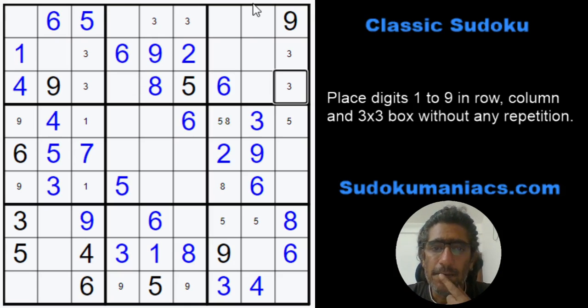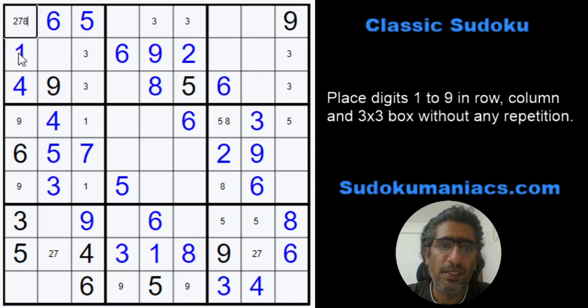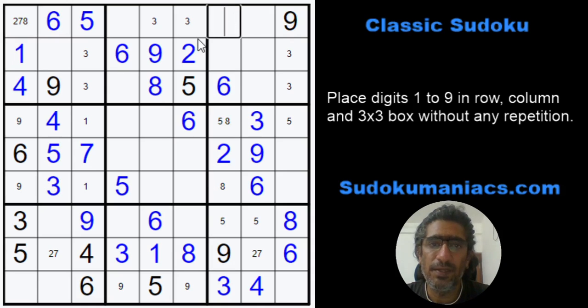Let's look at row 1. Before we do that, let's put in this pencil mark of 2 and 7. What can I have here? 2, 7, and 8 — 1 and 2 are not possible, so candidates are 3, 4, 5, 6, 7, 8. The 2 and 8 cannot be here, so this would be 1 and 4.